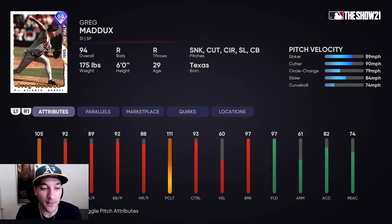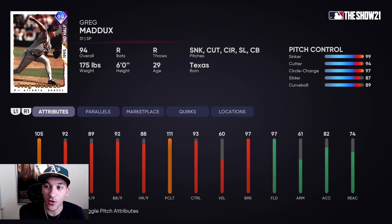Set 11 Greg Maddux has 105 stamina, 92 hit per nine, 89 K per nine, 92 walk per nine — really nice per nines right there. He also has an 89 sinker, 90 cutter, 79 circle change, 84 slider, and 74 curveball. A very solid pitch repertoire. I think the best thing about this card though is the control.